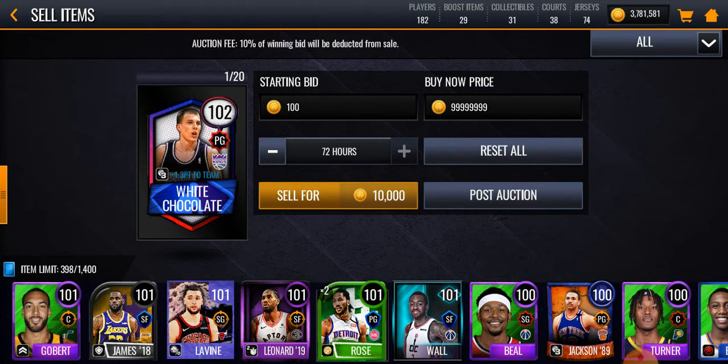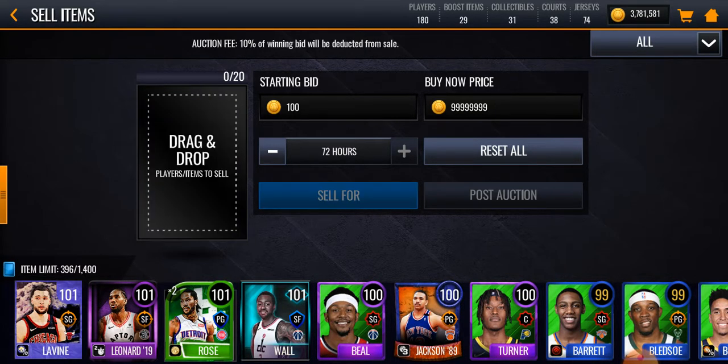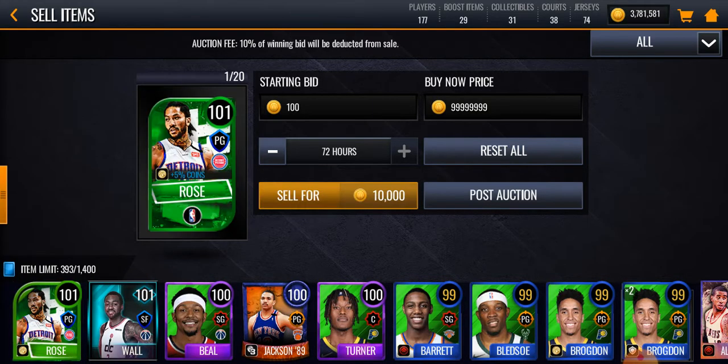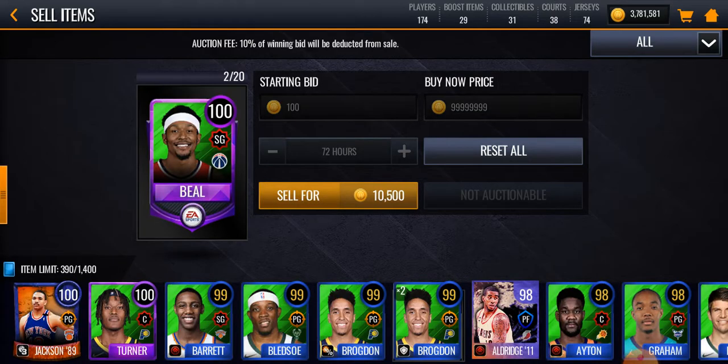Click on the player you want to sell — say I want to put up this White Chocolate. Post all of these players and it's going to make you so many coins. That's how I've gotten all my coins, just doing this over one period of 72 hours. Thanks for watching — be sure to like and subscribe, comment below if you have any questions, and I'll see you in the next video.